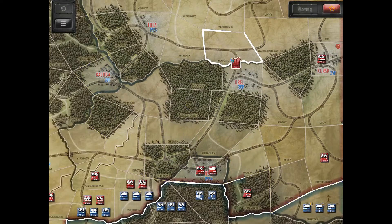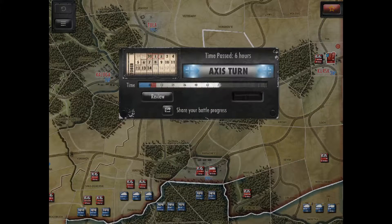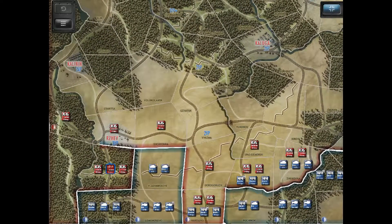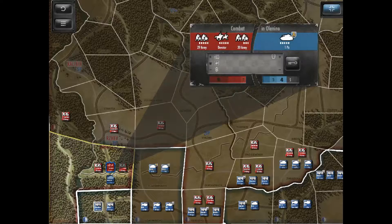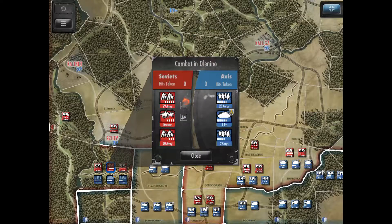And Desert Fox: The Battle of El Alamein. Here come some paratrooper units moving to Kursk. Now it is our turn, so I will move these German units in there and we are going to see how much damage we can do.